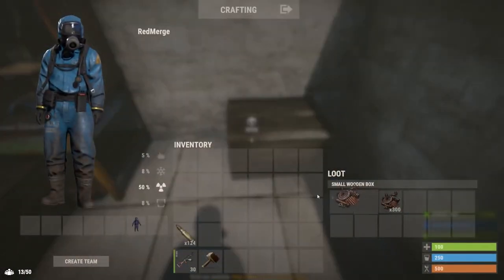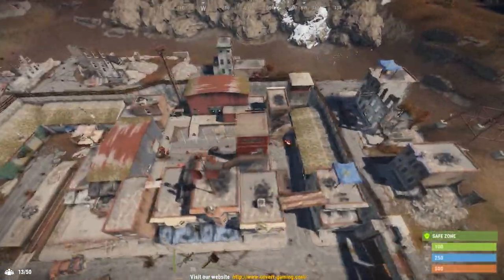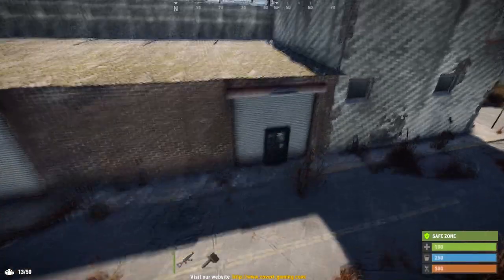Optionally, if you're really desperate, you can also go and buy it in Outpost for 200 scrap. The vending machine is located on the right side of Outpost by itself.